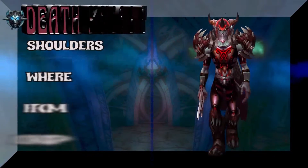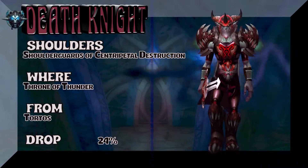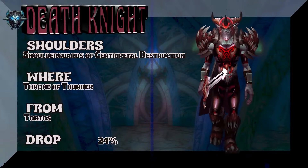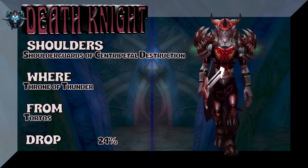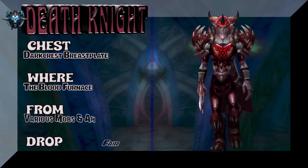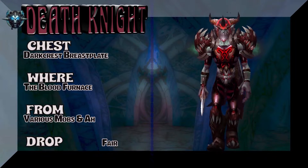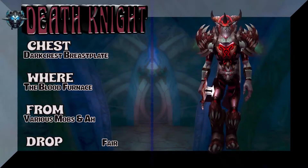The shoulders are going to take you to Throne of Thunder — Tortos, he's a big turtle. 24% on the drop rate for the Shoulder Guards of Centripetal Destruction — sounds like a warlock shoulder piece. The chest is super easy to get: Dark Crest Breastplate from the Blood Furnace, various mobs there if you want to farm it, or I suggest you buy it on the auction house.